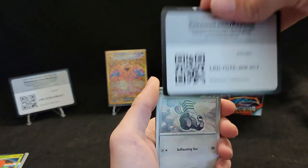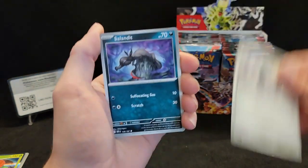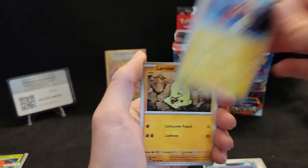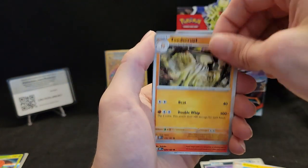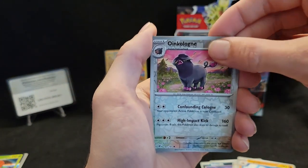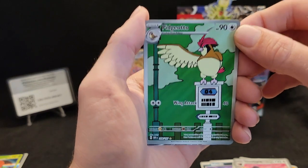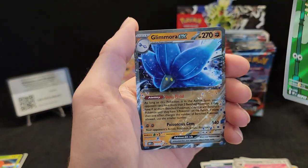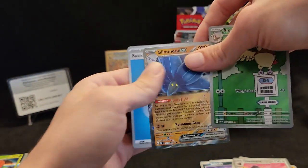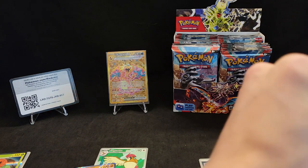Let's get this code card out. We got a Larvitar, Toadscruel, Ninetales, Dugtrio reverse, Oak, Linoone. Oh, and a Pidgeotto illustration rare — I already have this card but I do love it. And behind it — oh, a double hit Glamoret EX! We got three hits in our first two packs, that's crazy. I haven't had this good of luck in a long long time.